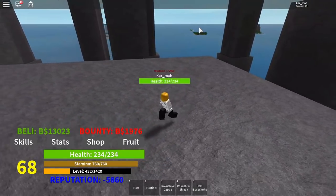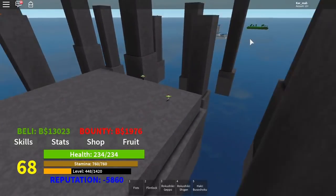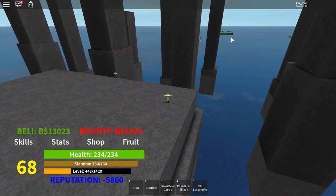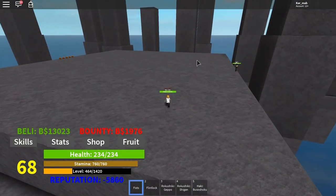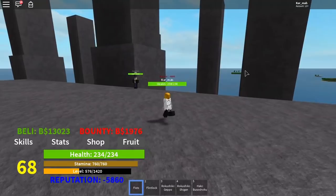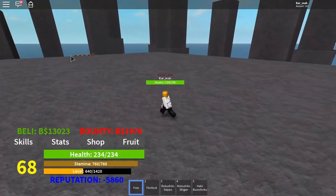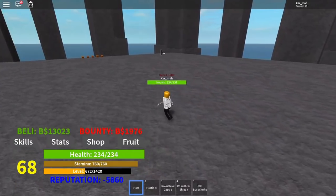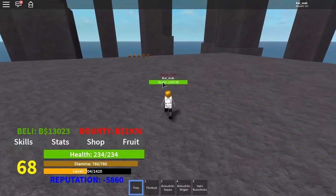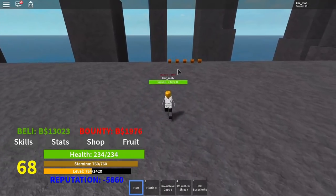I recommend you train by clicking your fists and then exploring. I recommend exploring that starter island first, because that island made me bank. It gives two silver chests that I know of, and then a whole bunch of brown chests that spawn and give like 500 each — or a random amount, about 500-ish.